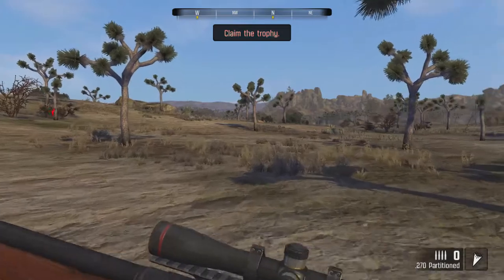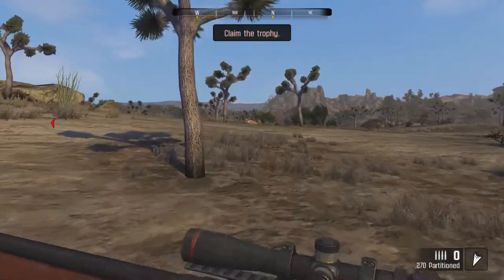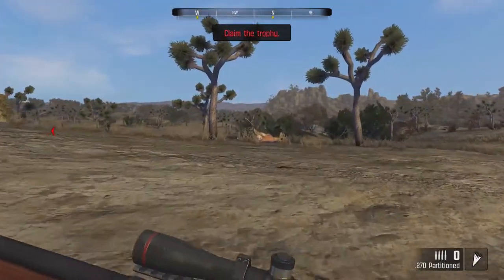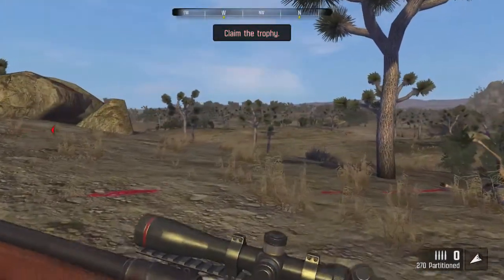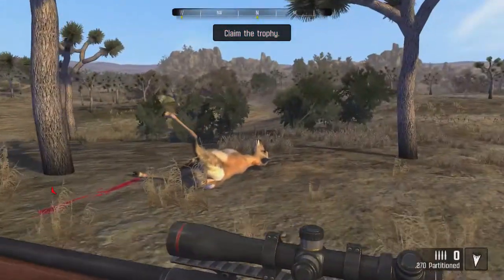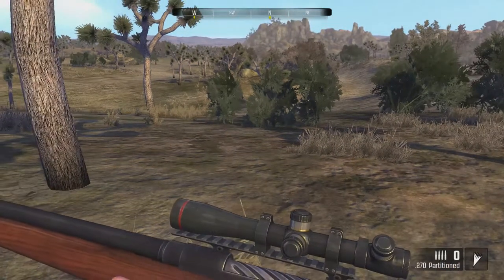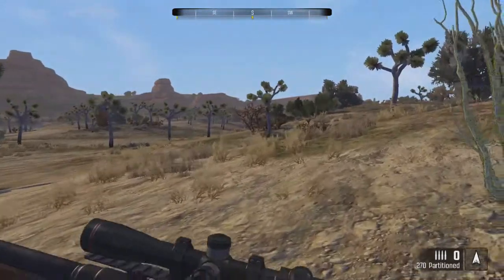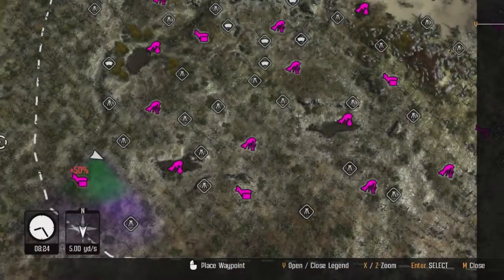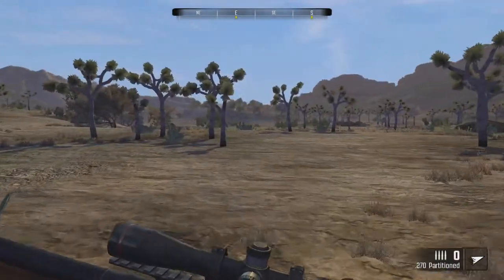She's down right there. We got 600 gear credits — a single lung hit and it was a female. I don't know if that's going to complete our mission. Nope, that doesn't. We have to get a male. They were in the bedding area, so we got some more bedding over here. Let's go ahead and run over this way and see if we can't find another one.